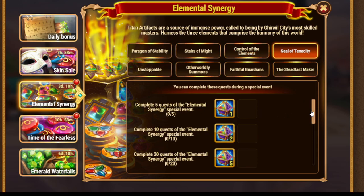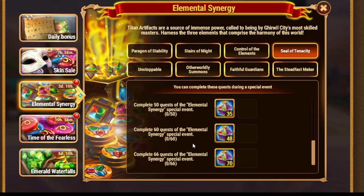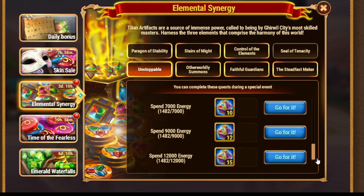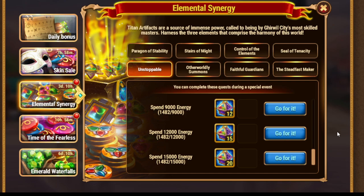Next, complete quests — up to 66 quests — then spend energy. I have a special warning for you about energy. You would like to get some energy, but before you go for that, you need to understand which amount you already have. So I prepared an energy spending plan as usual — let's check it out.